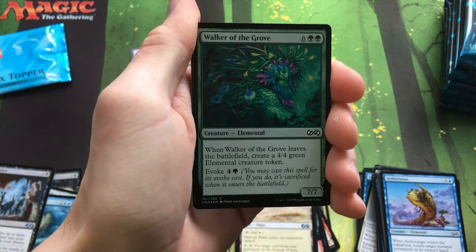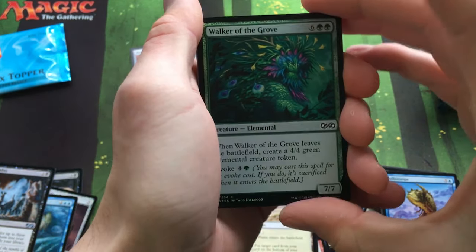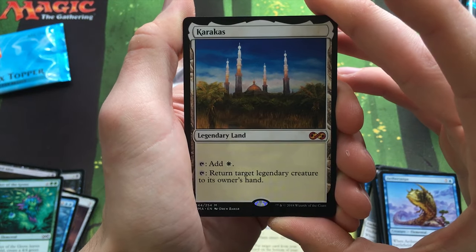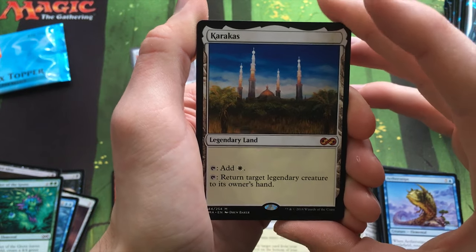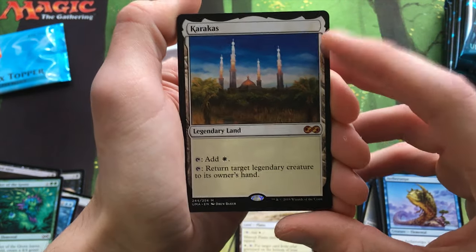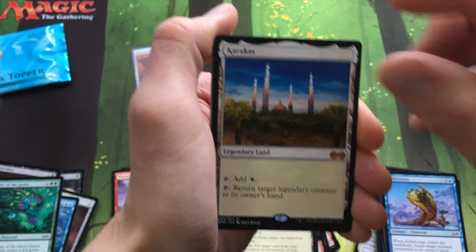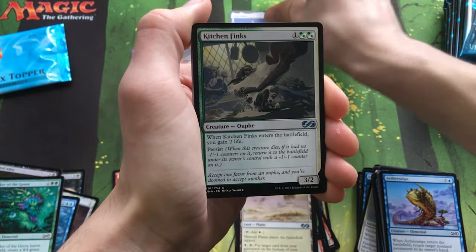Walker of the Grove as a Foil. Karakas! First Mythic — it's a pretty good card, especially in EDH. It's awesome, and it's played in Legacy too. Not a bad first Mythic. Also my first ever Kitchen Finks — that used to be way too expensive.